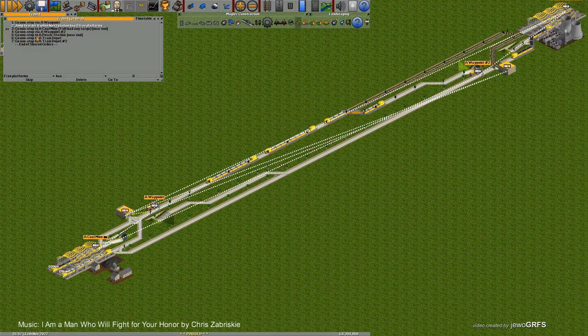So we go to the depot. After the depot, we won't go to the station, so I need another conditional order to show the station — coal mine. I want it set to 'always', so change it to always. After the train depot, it will jump always to number 3, coal mine. Now the same with the next waypoint: conditional order, jump to train depot, change it to free platforms.